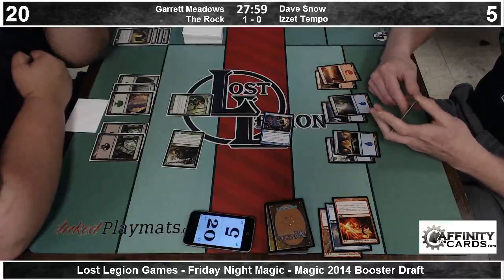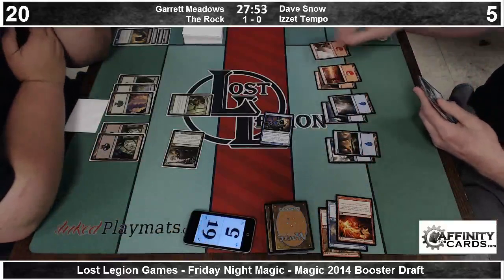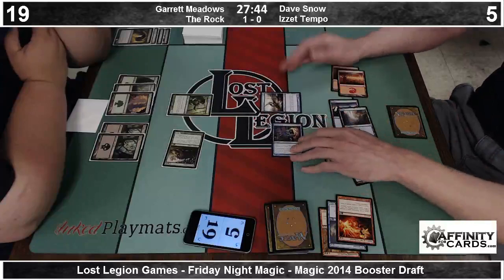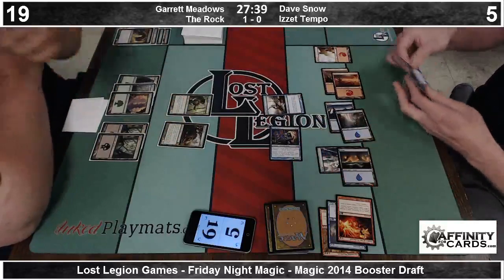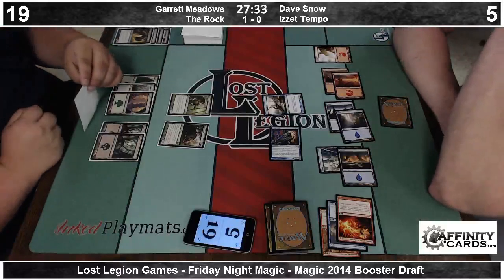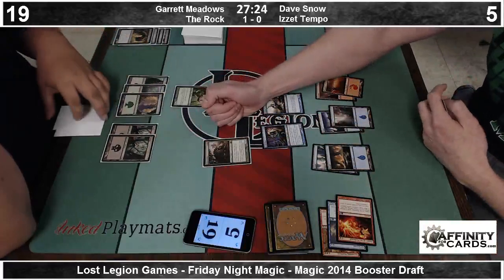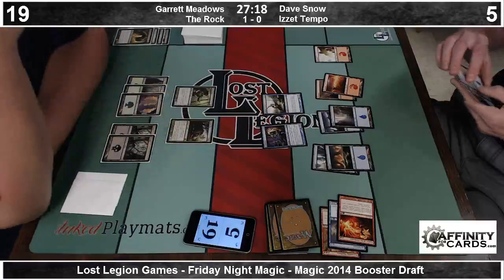If Dave can remove the Witchstalker he's in a great spot, because Garrett's deck is not one that can close out the final five points of damage. Dave, like a boss, sides into Armored Cancrix. So he solves the Witchstalker problem for the time being. What's its stats? Two-five. That is a sideboarded card. Garrett's running out of gas — he's got six mana but what's the extra text on Witchstalker?